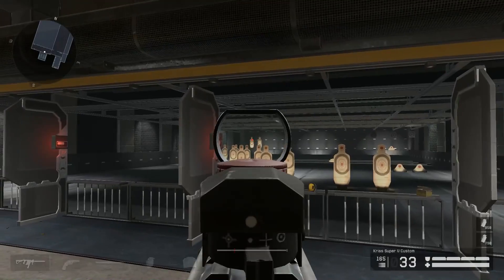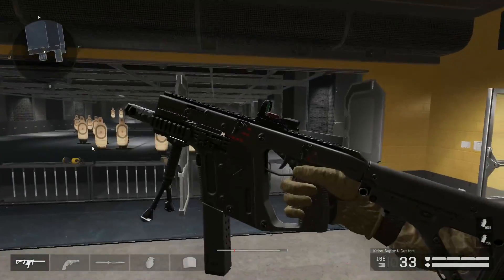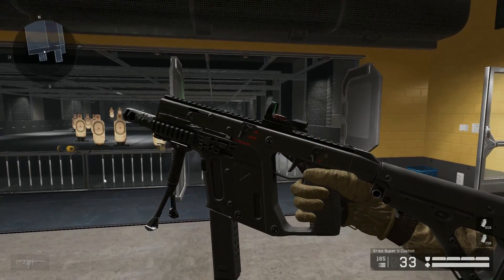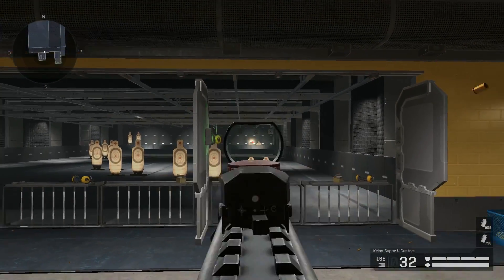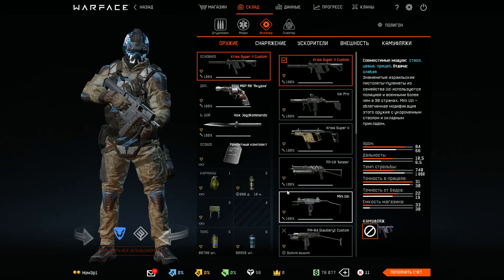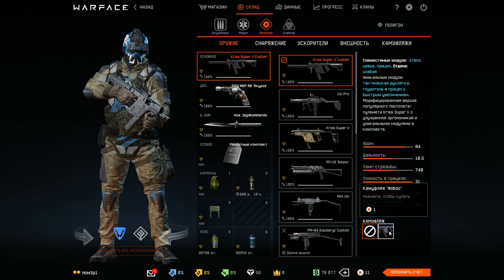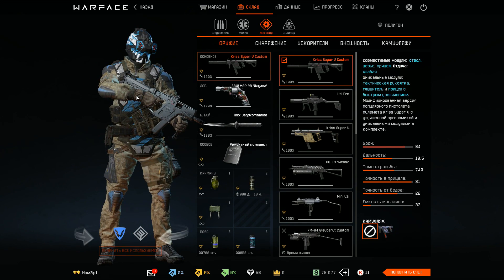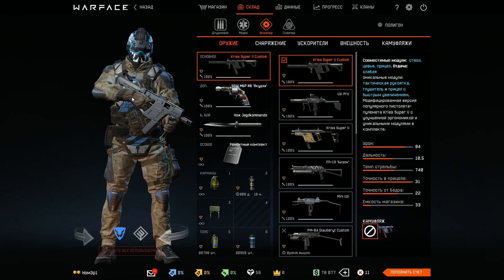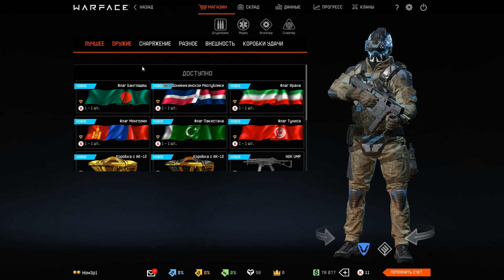I think before it took like maybe four bullets, I'm not sure. And the damage drop of this weapon got increased, meaning at long range you won't deal as much damage as before. The Kriss Super V is definitely still going to be a really good weapon, just a bit worse than before.